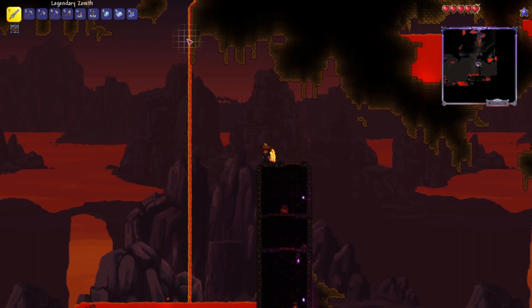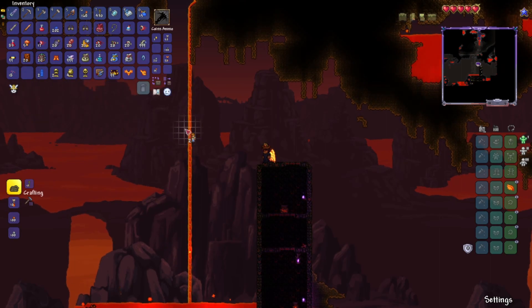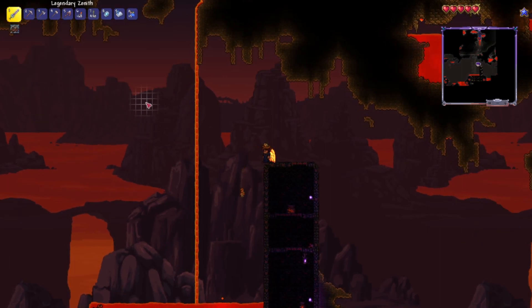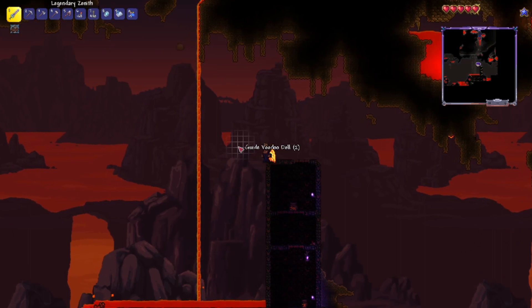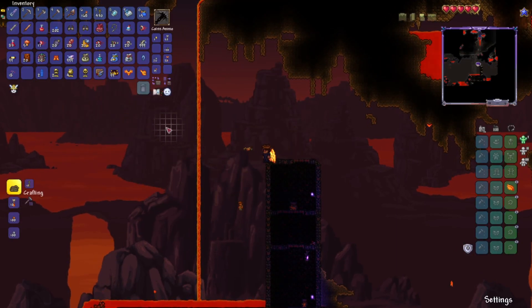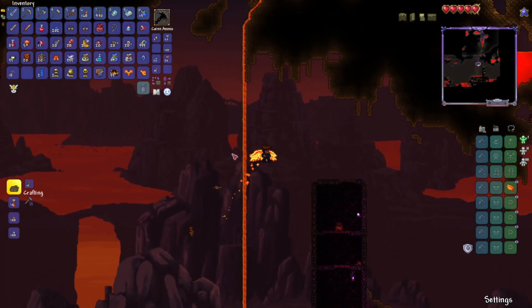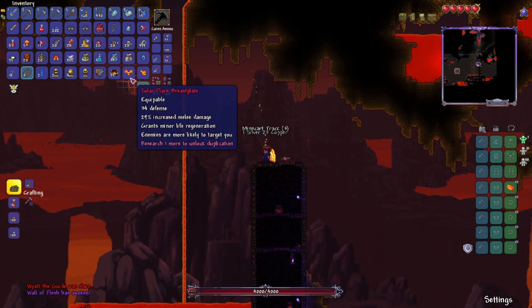Alright, once you make it here, you're gonna wanna go ahead and grab out your Guide Voodoo Doll and just chuck it into the lava. Once you do that — why did it just come right back at me? I didn't want that to happen. I guess the guide doesn't wanna die. Okay, I'm just gonna go in there. There we go.